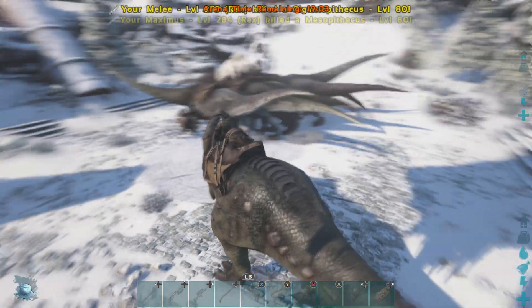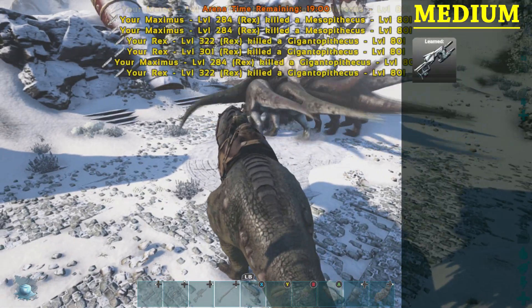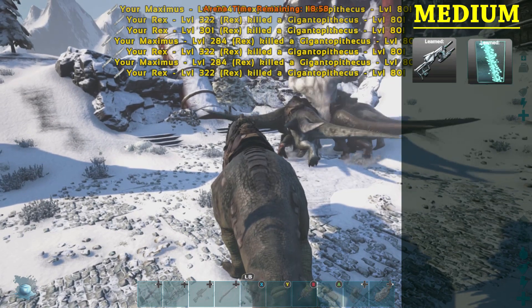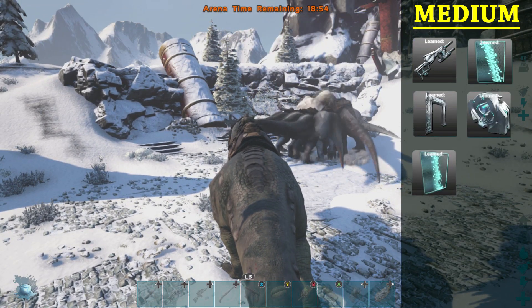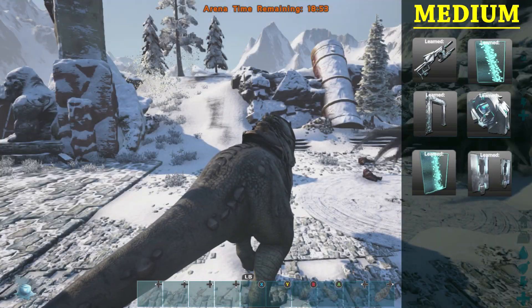On medium, the Megapithecus is going to give you the tek rifle, dinosaur gate, dinosaur gateway, generator, door, and doorway.